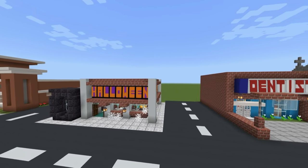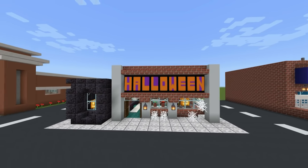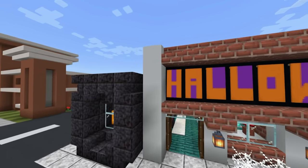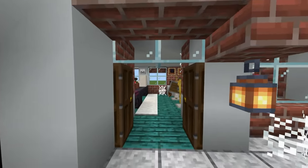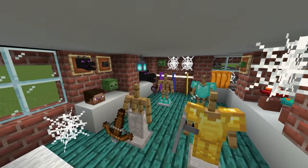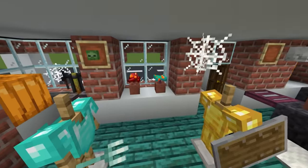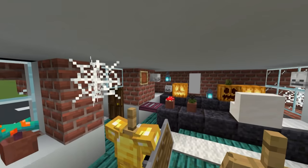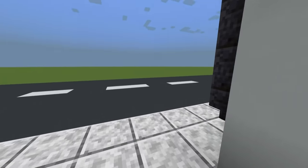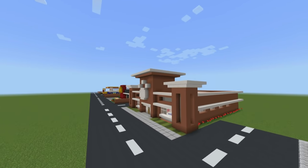Next, this is kind of fitting - we have a Halloween store, just a nice, cool, simple Halloween store. I like the design of it. We've got a cauldron here in the corner. Inside the store, it's just a bunch of costumes, webs, mushrooms, cauldrons, jack-o'-lanterns, and pumpkins. I just really like it. I like the holidays a lot - not just Halloween.